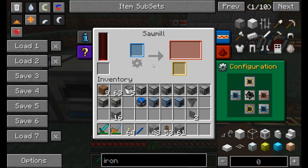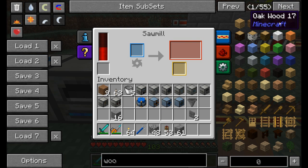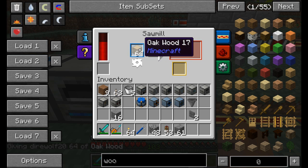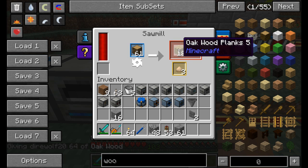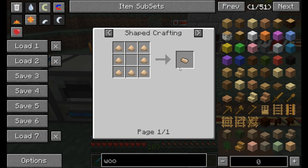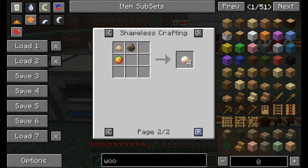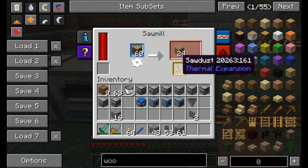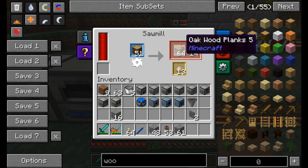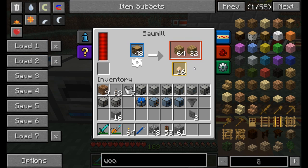The sawmill turns wood into six planks instead of the usual four, and almost always produces sawdust as a byproduct. Sawdust can be crafted into compressed sawdust and then smelted into charcoal. This is especially useful early game when you don't have a tree farm set up yet.